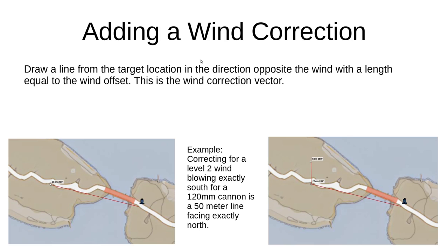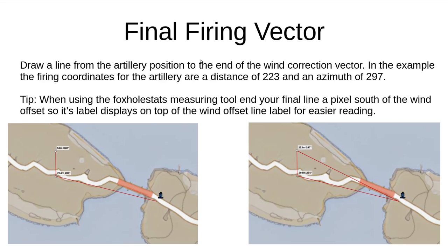Now that you know what wind is, we can add a correction for it to our targeting. Back on the map, draw a line from the target directly upwind with a length equal to the wind offset. This is called the wind correction vector. It's important to make sure the line is facing exactly upwind, or your calculation will be slightly off. The example in the slide shows adding a correction for a level 2 wind blowing south for a 120mm field gun.